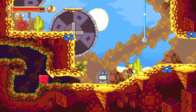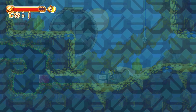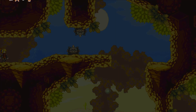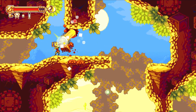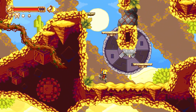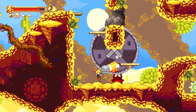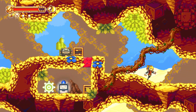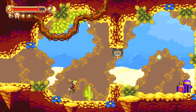I'm just going to go down. We couldn't get the item on that side because I think we needed a higher jump. So we still can't do that. I'm going to turn all the way back to the beginning here.